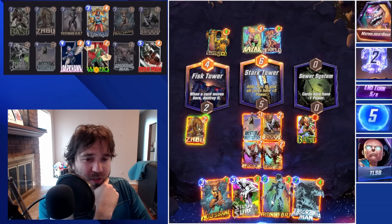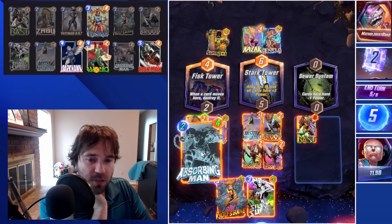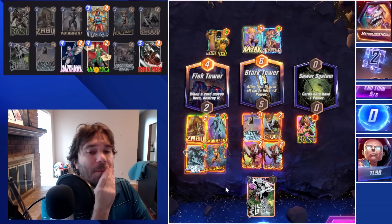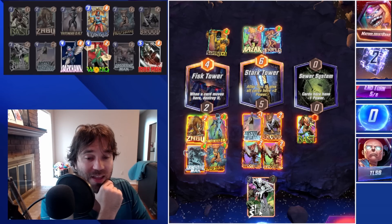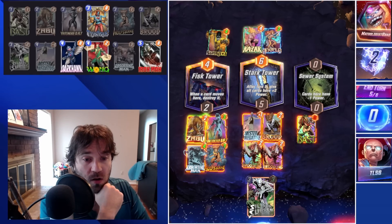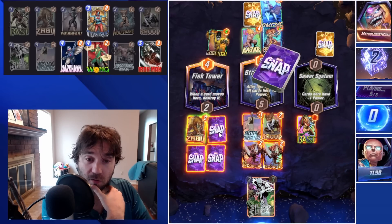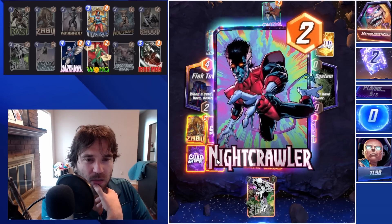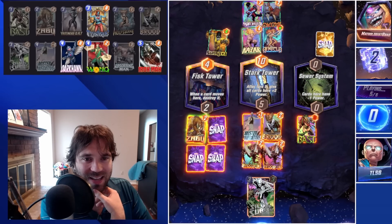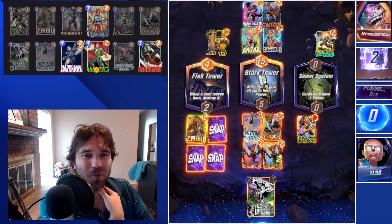They are running a Kazar zoo flood deck. We know we're not going to discard their Swarm anymore — they probably have a Dracula somewhere in their deck, wanting to get their Infinaut out onto the board rather early. We're going to see if we can combat that. Holding Iron Heart for a potential Wong may have been a better play — I don't know.